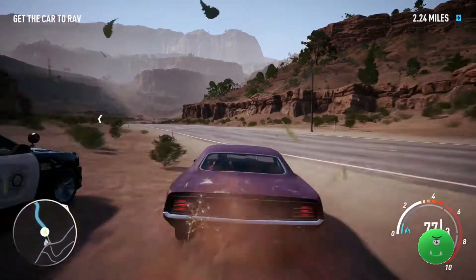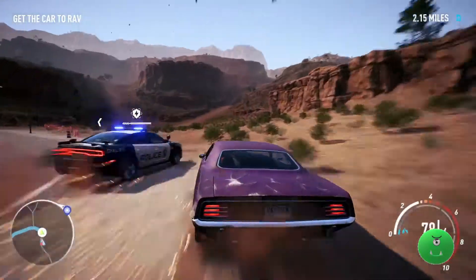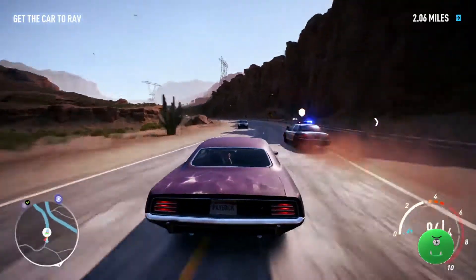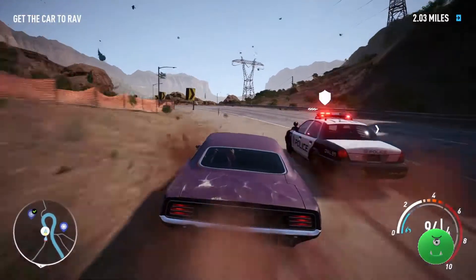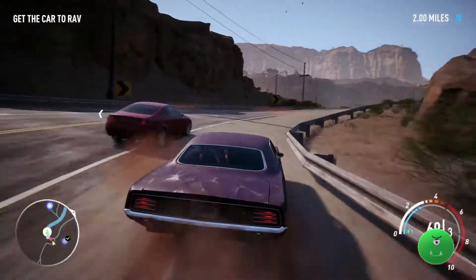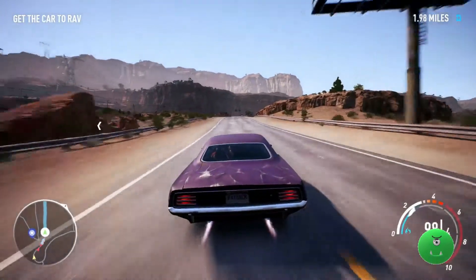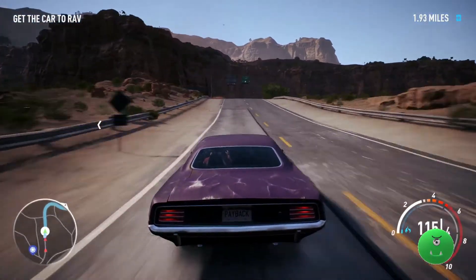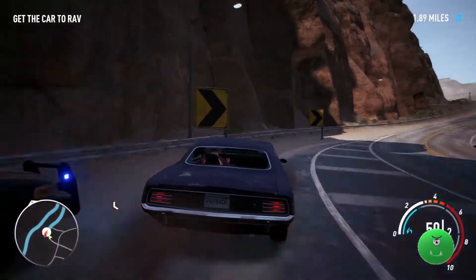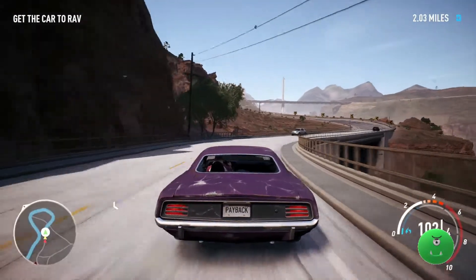Good luck getting away from the cops. Best thing to do is stay out in front of them. Boost when they try to box you in, and make sure that when that EMP blast starts, you smack that car hard. If you just tap him, it's still going to hit you. You can't boost away once it starts — if you boost before he has a chance to start it, you're okay. But once it starts, you've got to smack him or you'll have no power and come to a complete stop for a second or two, putting you in the danger zone when it comes to getting busted.